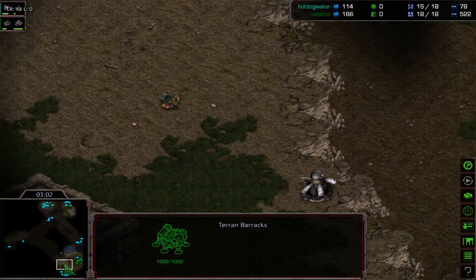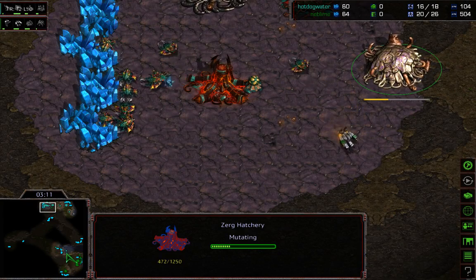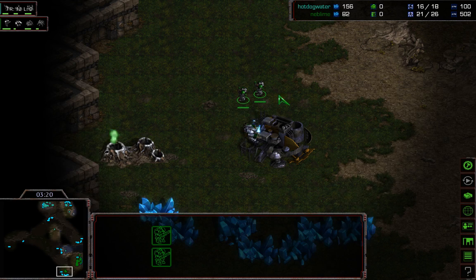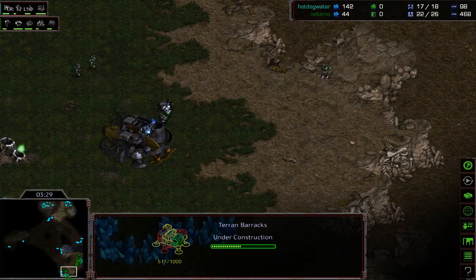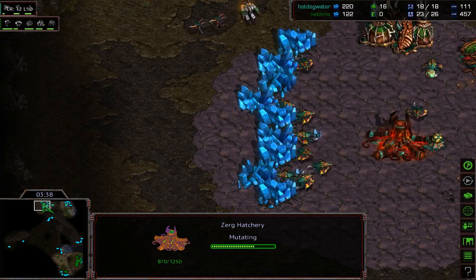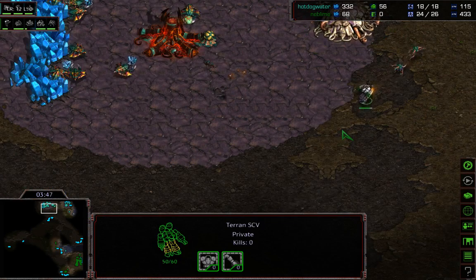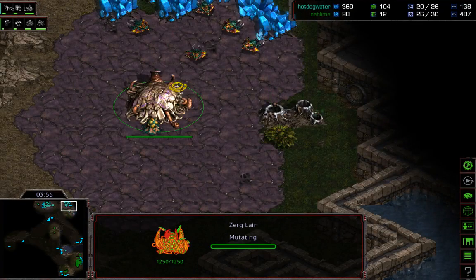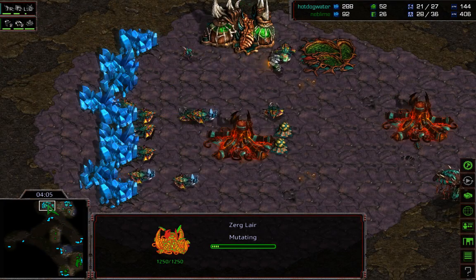In the chat, Snoopy — one of my teammates from Sonic Aftermath — is saying Hot Dog Water is a funny name. As far as builds, we got a three-hatch build from Hot Dog Water — pretty standard. We've got a one-rax expand from Neblime, with the second rax under construction. The scout SCV is still alive inside Hot Dog Water's space, which is nice. The longer Neblime can keep that alive, it will start to pay serious dividends if he can see the tech choices.